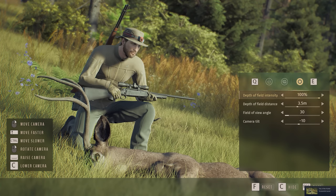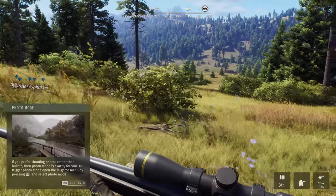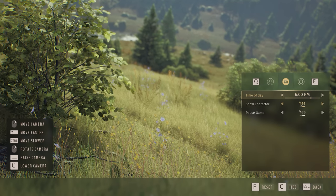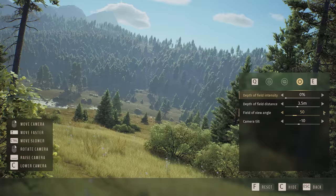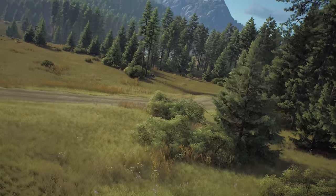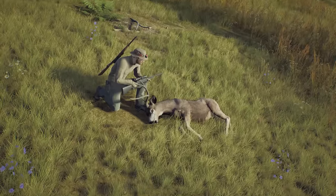If you prefer shooting photos rather than bullets, the photo mode is exactly for you. You can escape photo mode, unpause the game, and move around the world freely, change your FOV, and move faster with Shift. This is in real time. You can move pretty far away with it. Pretty cool that we can get shots with the various animals out here. Very neat indeed.